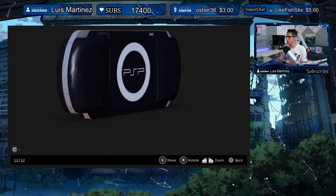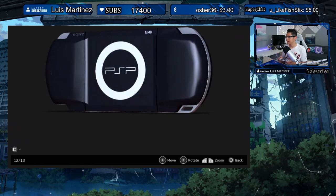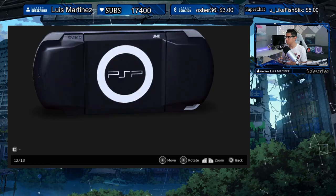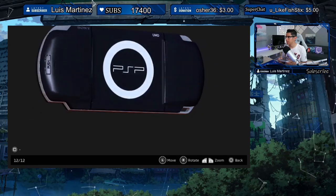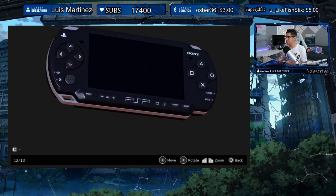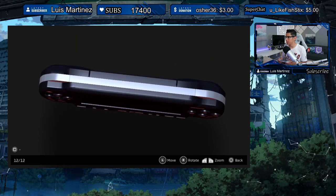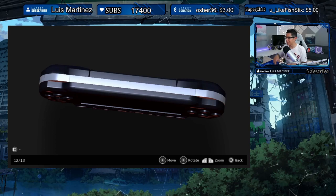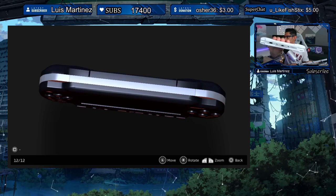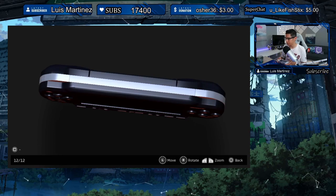Let's take a look at the 3D model — this is the fat version. We're kind of missing a little bit of detail in the back, it looks a little too flat. But overall it looks nice. Although, Vita Hex Games — you're missing a couple buttons at the top there. Hopefully on your next update you'll get that squared away.